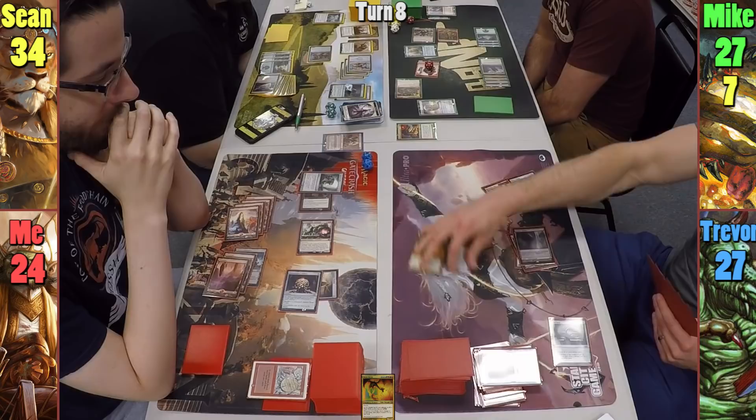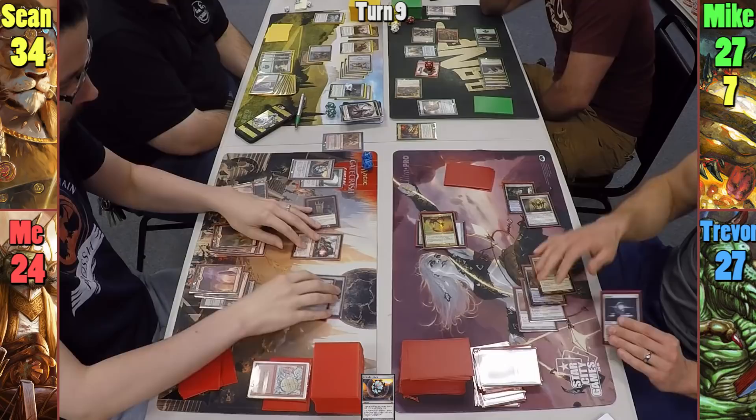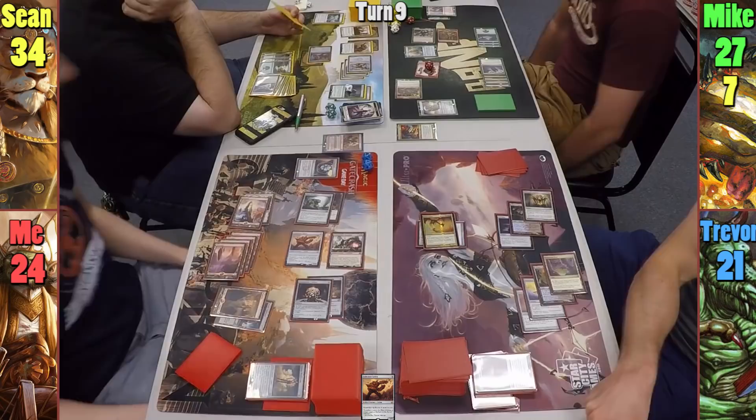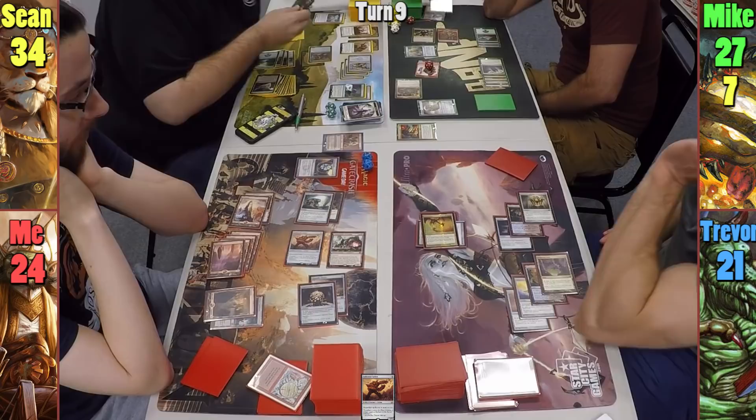I play a Sequestered Stash for my land and drop an Unwinding Clock, which makes me wish I still had that Planar Bridge. I then cast a Lodestone Golem to make more friends at the table, and Sean reminds me to tap it. I mill myself for 1, and swing the Combustible Gearhulk at Trevor, who had been saying he might attack me — this has now become a self-fulfilling prophecy. At end of turn, Sean eats my Solemn Simulacrum and Slowbad with his ooze; Trevor's Vandalblast and Mike's Eternal Witness fall victim as well. Sean gains 3 life and his ooze gets 3 counters.